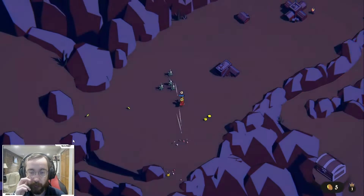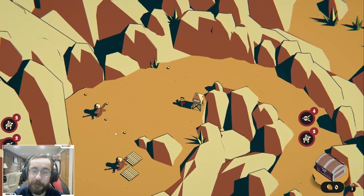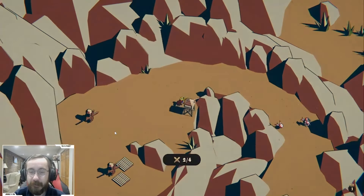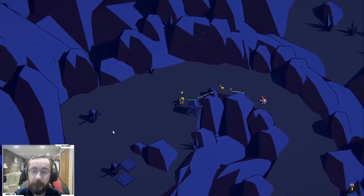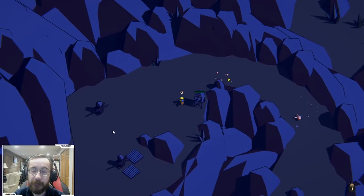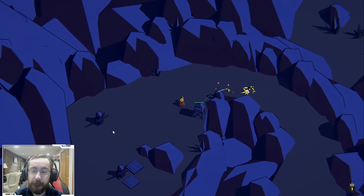We have 16 so I could build two of these. There are six remaining, I could probably build a tower, and then with three remaining if we just build another income thing. I should check how many waves there are — that might be a little overkill on the income if I'm being honest.